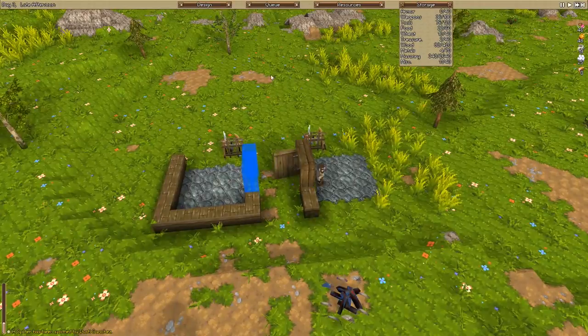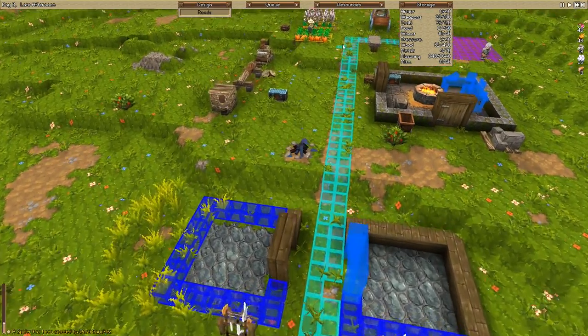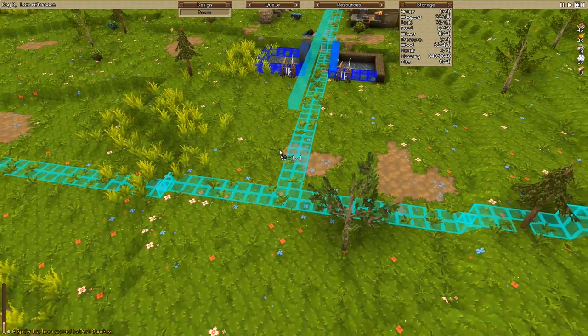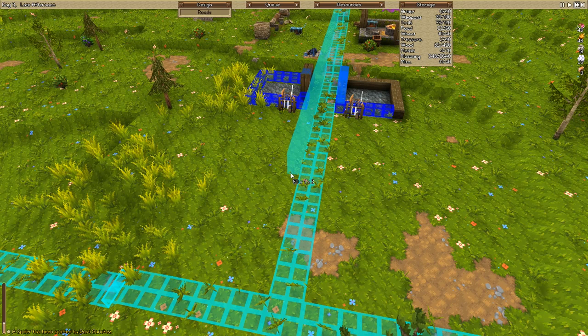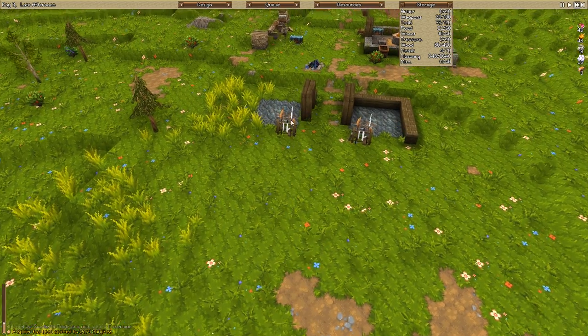I might make a three-wide road. Actually let's do that now. Roads — nice little — we're gonna go like this, as far as we can. I'll go down, down, down. Boom. So that way you guys don't get all wiggy on me.